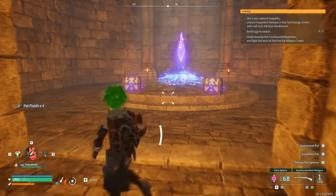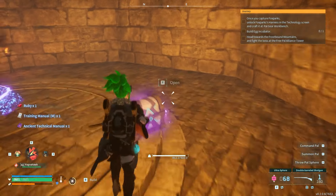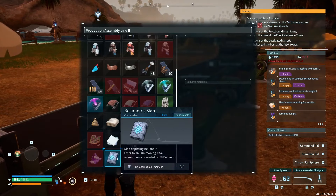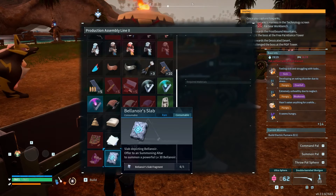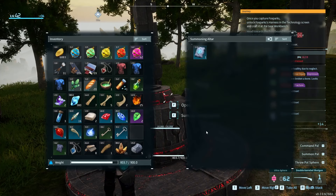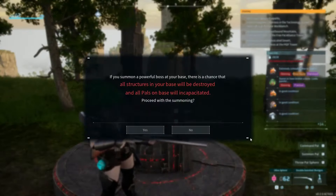To get the slab for Bella Noir, you will need to collect all of the slab fragments from treasure boxes located all around the islands within dungeons. You will need to collect four of these specific slab fragments and bind them together at an assembly line using an array of different materials. Simply place the completed slab in the altar, and this will create a level 30 Bella Noir for you and your pals to defeat at the base. Be warned, though — they can destroy tables and structures, so maybe place the altar away from anything vital.